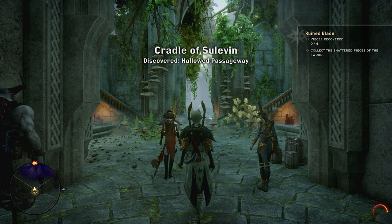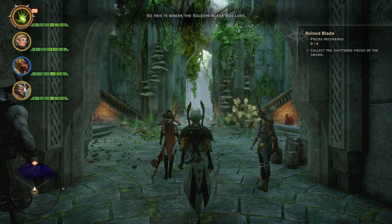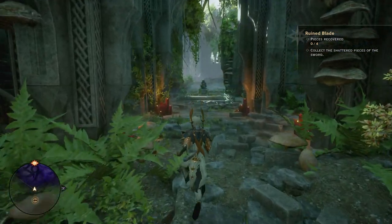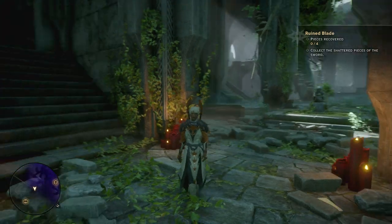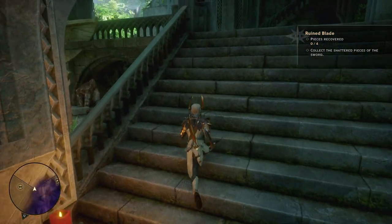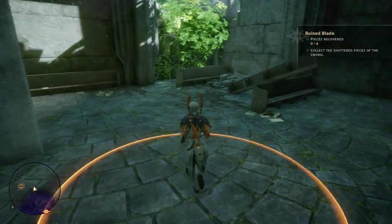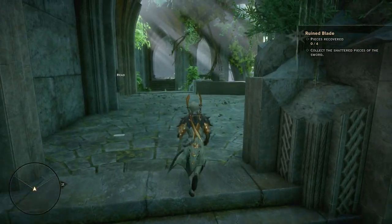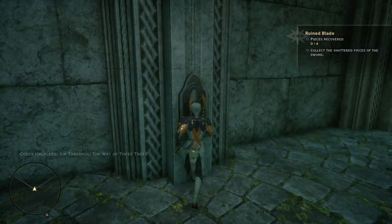Discovered Hallowed Passageway. So the ruined blade — four pieces to recover. Stuck it in the arse end of nowhere. All I know is the fact that we're collecting a sword. I really hope it's like a massive two-hander that's ultra badass that I can give to Bull, that he'll absolutely decimate everything with.